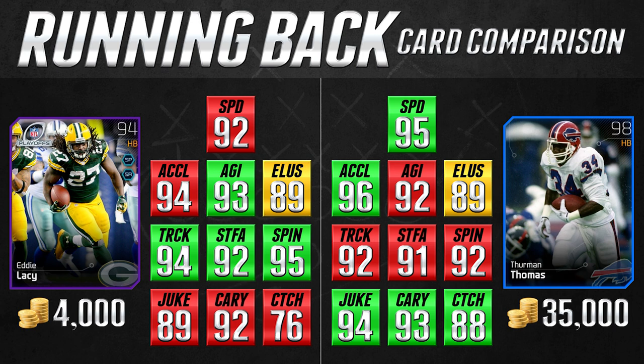That was kind of surprising to me. He also has a better spin move. While he lags behind in attributes like acceleration, juke move, carrying, and catching, he really does stand out from Thurman Thomas on the important stats if you're somebody that likes to run the football up the middle and grind for yardage. Eddie Lacy is a very underrated card in this game, and if you're on a budget this is exactly the kind of card you should be looking for.